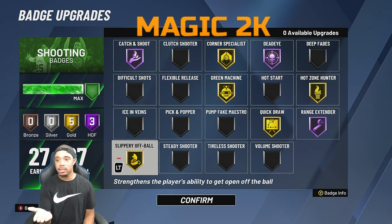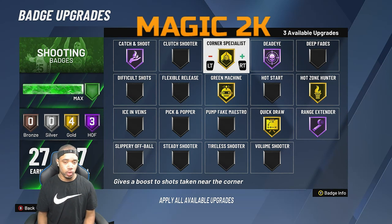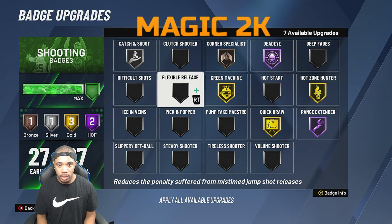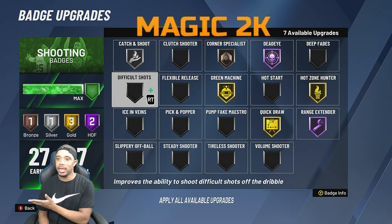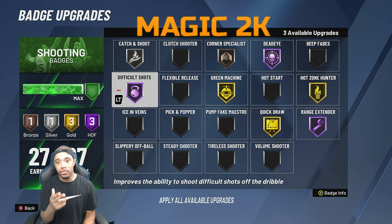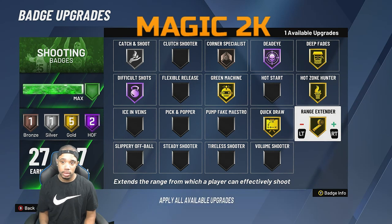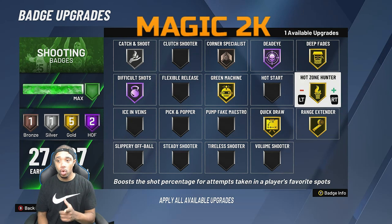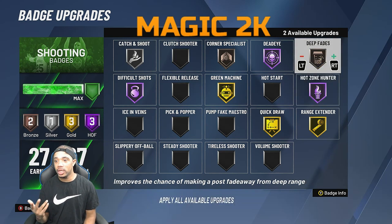To close out the video, I'll show how I run my build. I'm a six-nine post-scoring, shot-creating stretch big. When I play the park, I run Hall of Fame difficult shots because I do off-the-dribble play and gold deep fades. I don't run Hall of Fame range extender in that mode, but I do run Hall of Fame quick draw depending on my jump shot, or Hall of Fame hot zone hunter because I have a ton of hot zones. This is how I run my build when playing with a big.